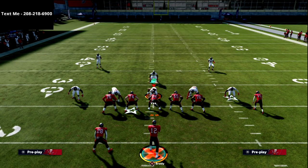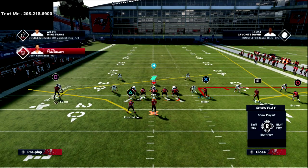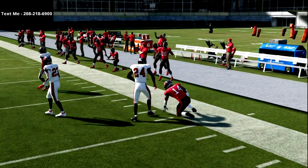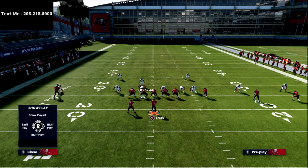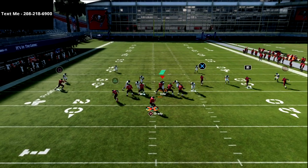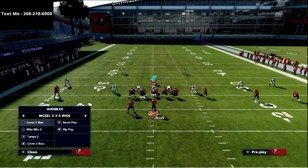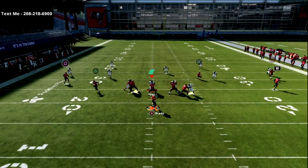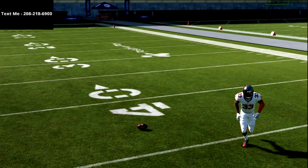What if they blitz out of Tampa 2? They give you pressure with a yellow hook zone — you're reading this, so you can throw the flat route. Also, if you know it's zone you can use double hitches. The yellow zone will always suck inside to the middle hitch, so that's a three wide receiver concept you can use.